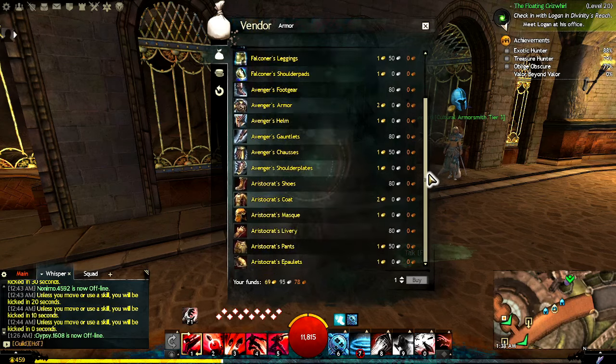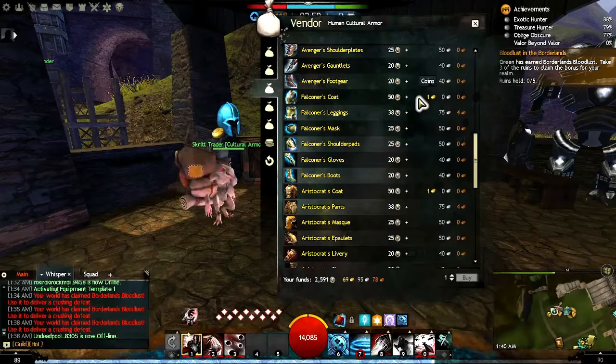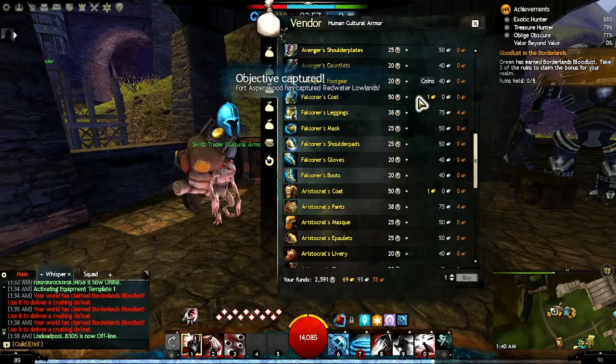You can either purchase Falconers in Divinity's Reach from Jerafim, just a little northwest from the Minister's Waypoint, or get it a little cheaper in World vs. World from the Script Trader.